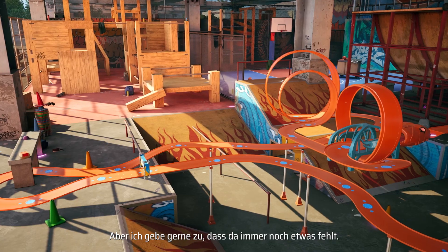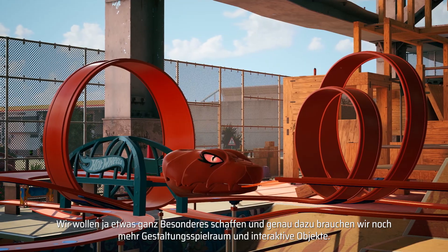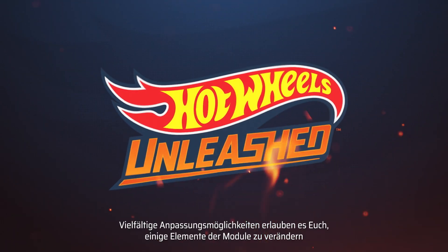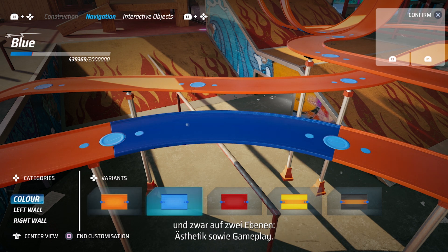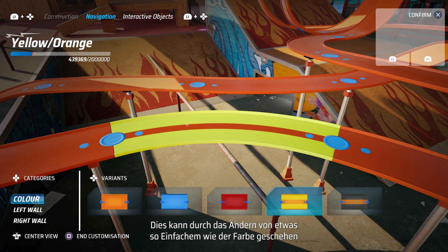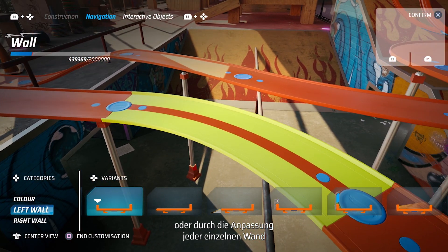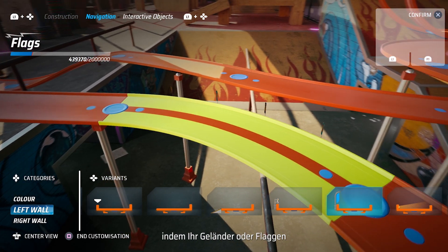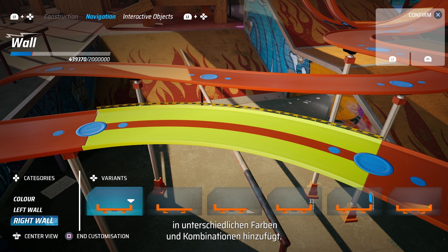Even with all this, this truck is still missing something. In order to really give it that special feeling, we need to use what we call customization and interactive objects. Customization allows you to change some elements of the module from both an aesthetic and gameplay perspective. This can be done by changing something as simple as the color, and then also changing the customization of each specific wall. You have a wide variety of options — you can add guardrails, you can add flags — and you can do it for each specific wall.